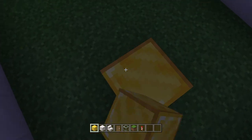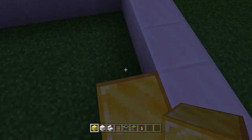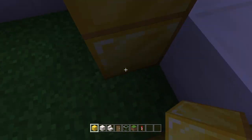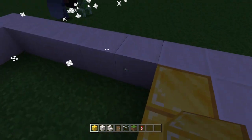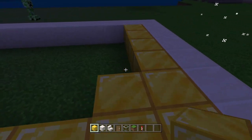Then what you do is you place the flooring however you want, but personally I think gold looks quite nice.